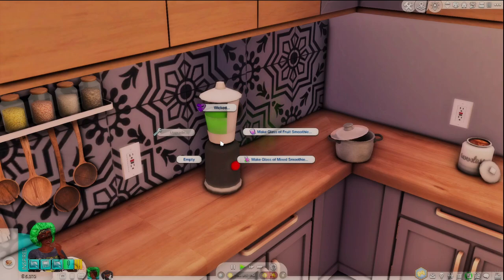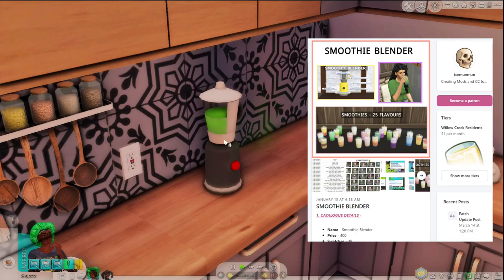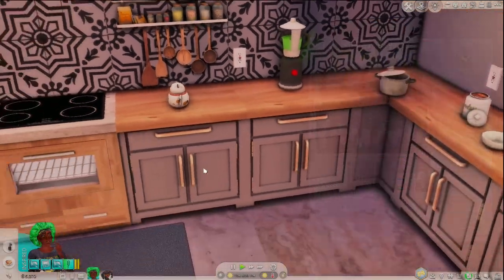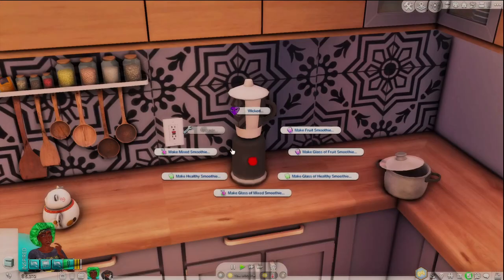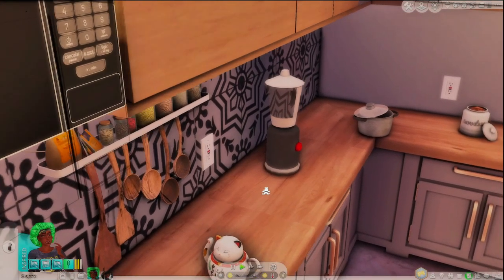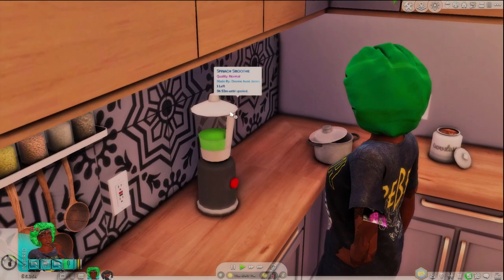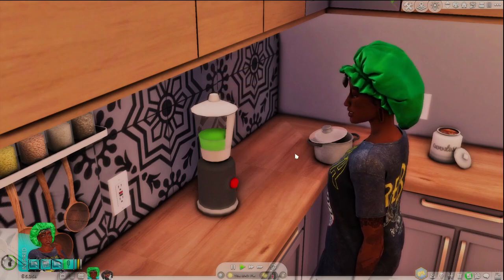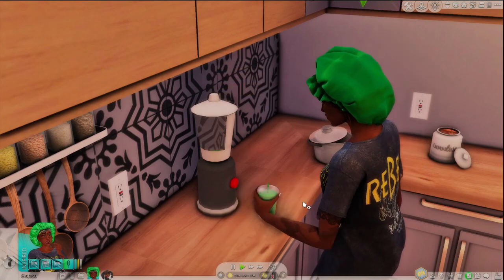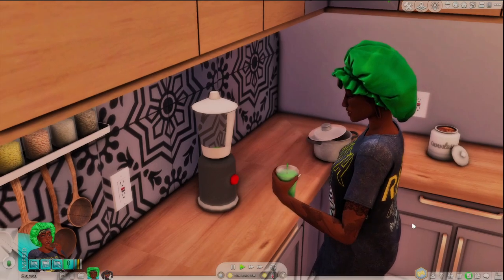The next mod is the Smoothie Maker mod by Ice Moon Moon — you can make 25 different smoothies across several categories. I'm going to choose a healthy smoothie and do spinach just to show how the mod operates. As you can see it fills up as it's making, so you can pour your own cup or just grab a cup from the machine. She is now enjoying her smoothie — swishing it around like wine!